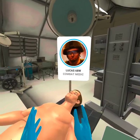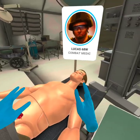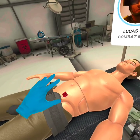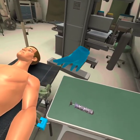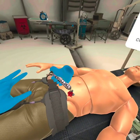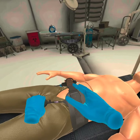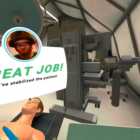I'm Lucas. As a 68 Whiskey combat medic, we need to treat injuries quickly. The extat works as a coagulant and the junctional tourniquet applies pressure directly to the wound. They work together to buy patients time to get to surgery. Practice using them on this dummy's injury. Those sponges work much better absorbing blood as a coagulant. Check out the other stations while I get this dummy to a surgeon.